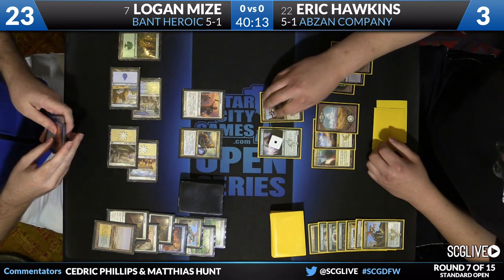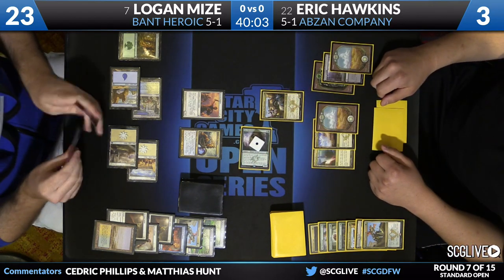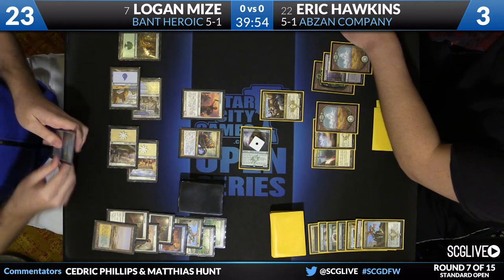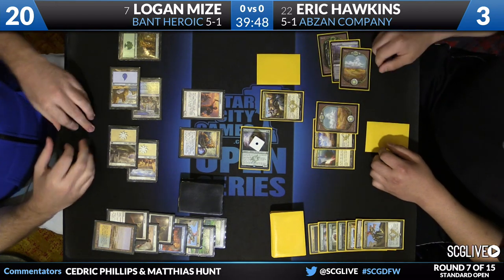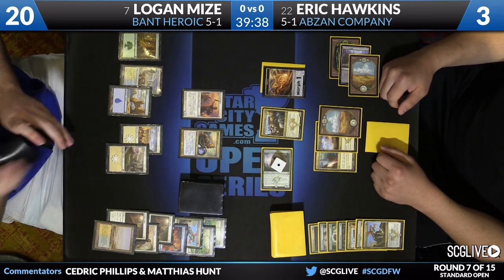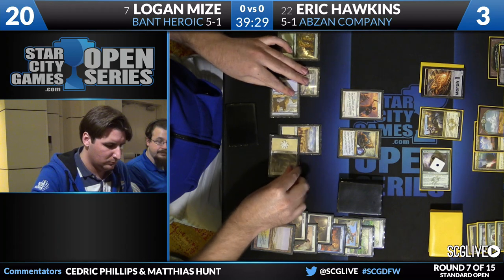Anafenza looks like it's coming in for an attack. It's probably safe to attack because you have your next Den Protector and you have a Deathmist in the yard. Anafenza is a much better blocker than Den Protector, so if you want to take some free damage to keep the pacing going, that's the right line. Here's a Morph, leaving Abzan Charm in hand — it's pretty nice to have the mana to cast Abzan Charm or unmorph Den Protector in this instance.